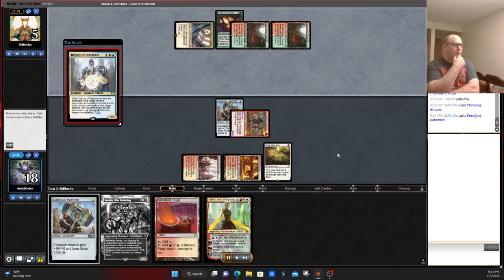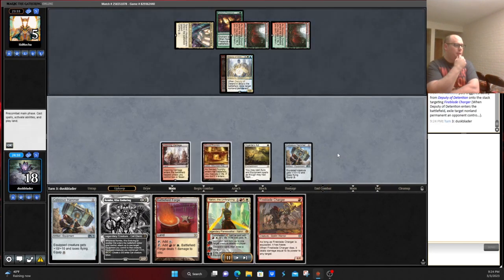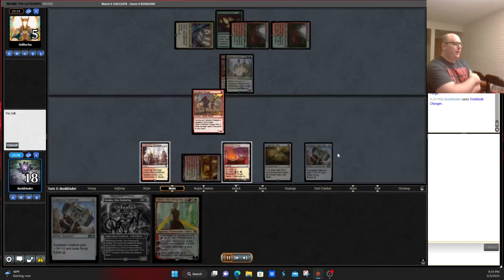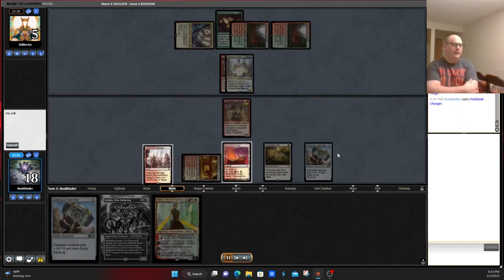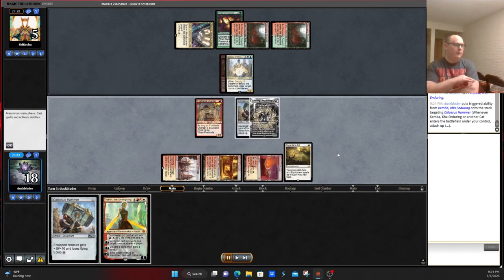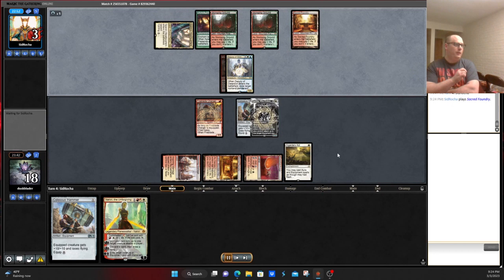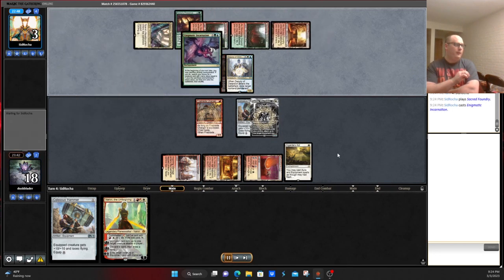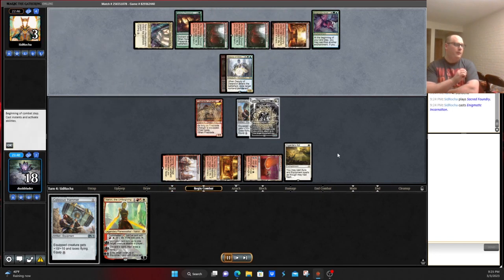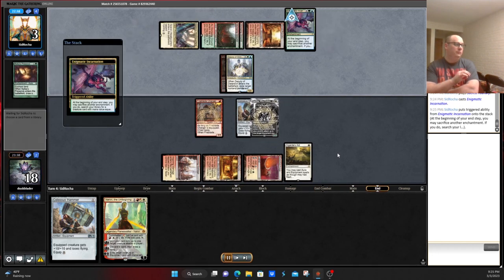Pass turn. One of the shocks in, plays a Deputy of Detention, taking away their creature. We go ahead and draw another Fireblade Charger. Play that, play Kemba, equipping the hammer to that. Forcing them to answer again another thing while still having a third hammer in hand. Pass to our opponent. The opponent's going to need something special to get out of this situation. They go, shock in, play an Incarnation, sack for Nylea's Presence.